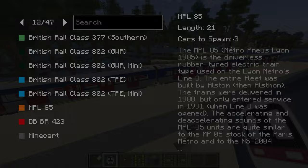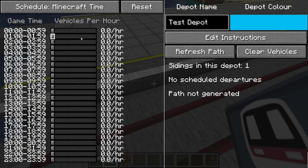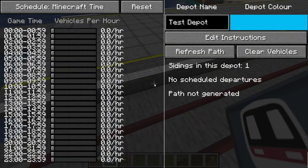Number 3. Why are my routes not generating? First, make sure that we have properly generated the route in our depot. There must be at least one route in the vehicle instructions of our depot, and there must be at least two platforms per route.